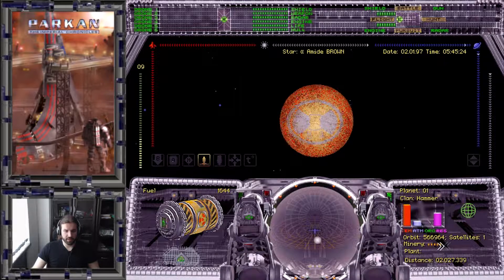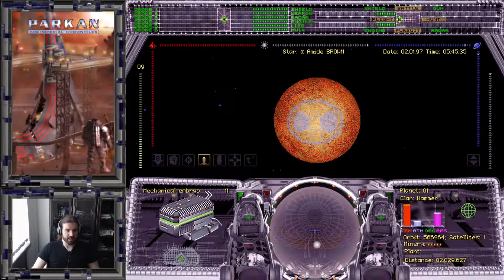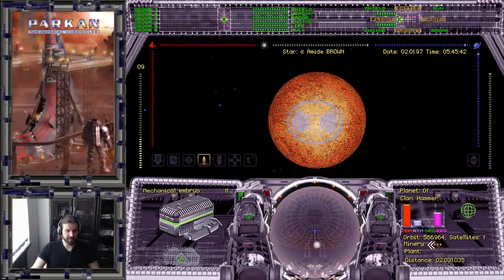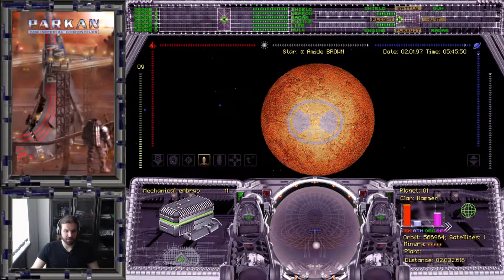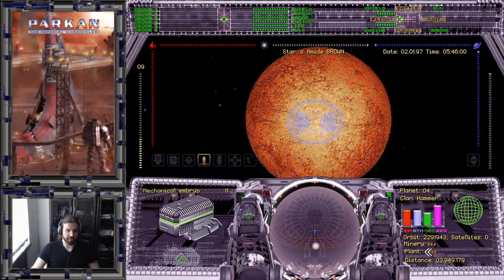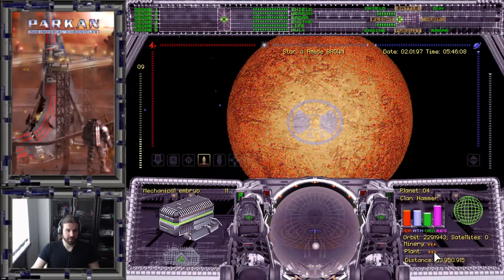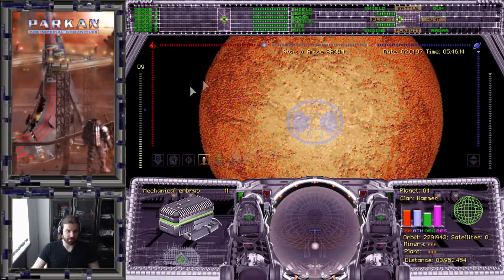For the resources indicator, the mine level just means more robots are harvesting fuel — each mechanical embryo spawns one worker robot and one guard robot, and level one mines means two robots working. Level two means four, and so on. For factories, level one produces repairs and restores mechanical remains. Levels two and three are for missile production. Levels four through seven are for drone production. Level eight is ship production, so you can actually build ships to protect the planet.